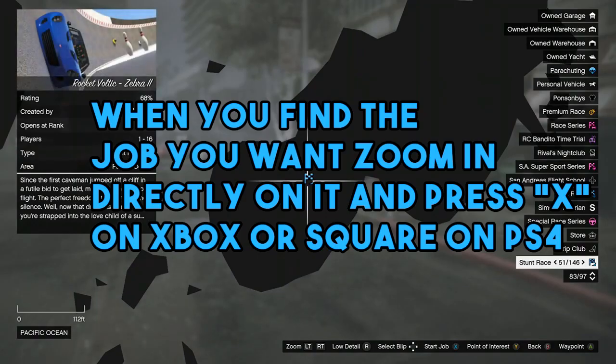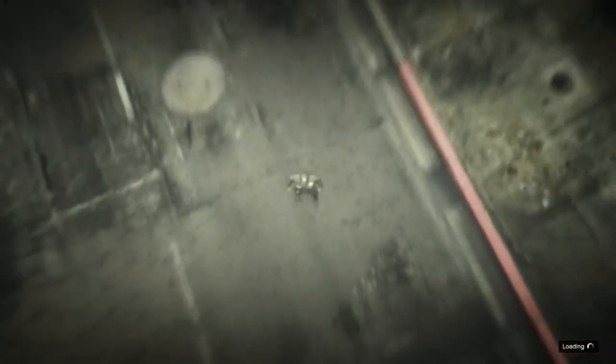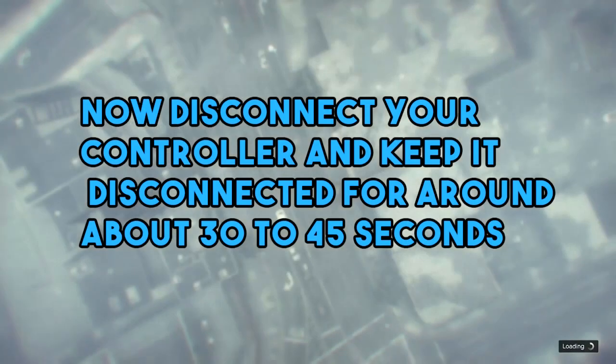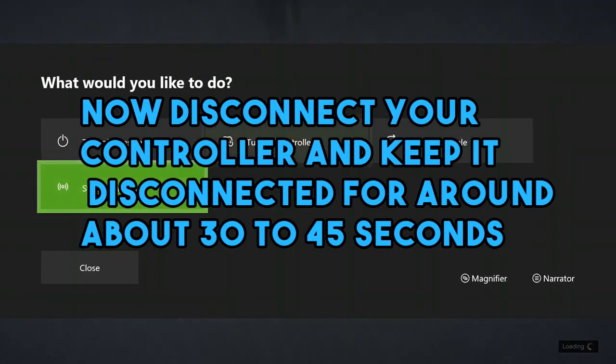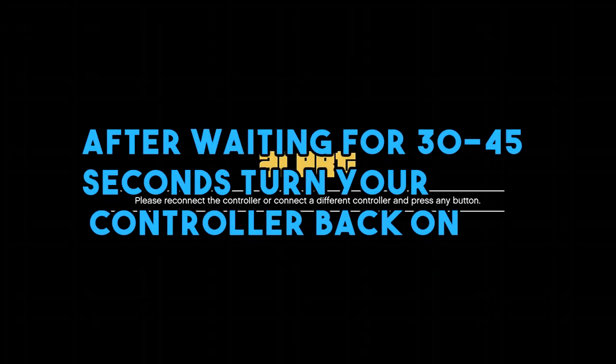Now you're going to get an alert screen. You just want to accept this by pressing A on Xbox or X on PS4. Now you will be going up into the clouds, and what you want to do is disconnect your controller. You can do this through the console you're on, or just take a battery out, and you want to keep it disconnected for around 30 to 45 seconds. After waiting around 30 to 45 seconds, you might be able to hear the surrounding area that you've just teleported to, or you'll hear a little blip of the job. If you hear the blip of the job, that means you've actually left the job, which is what we wanted.